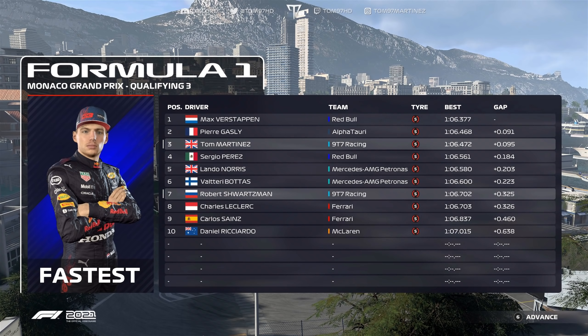Here we are for the Monaco Grand Prix — usually not the most entertaining race. The main event is usually qualifying on Saturday, but we'll try to make it a decent race nonetheless. We start from P3, Verstappen on pole, Gasly P2. Our main rival Max is ahead of us and we want to beat him today — he is the championship leader. So we're going to try to be aggressive both on track and on strategy. We're starting on the soft tires we qualified on, then switching to mediums — looking like a one-stop.